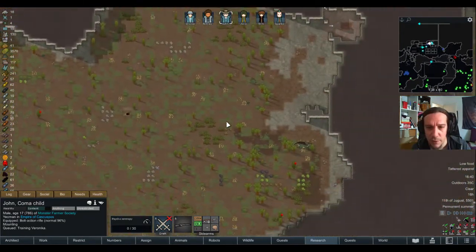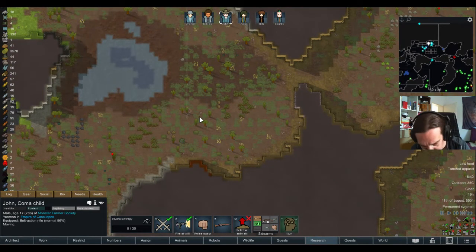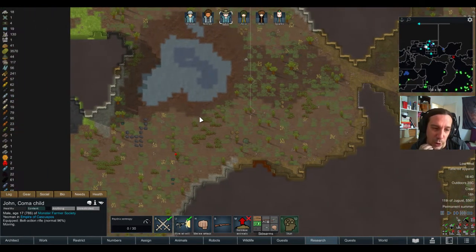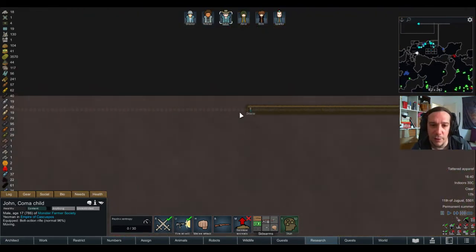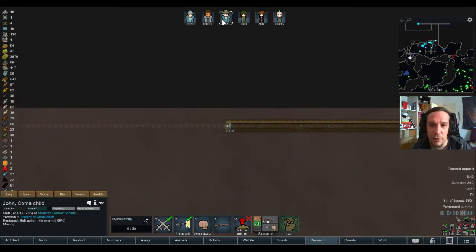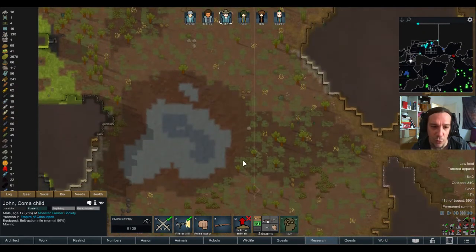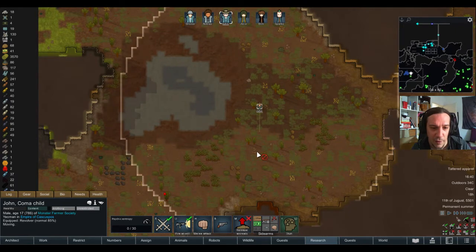Are there any other animals I can hunt? In larger scaled colonies it doesn't matter anymore — when you have enough hands, you can just let them hunt automatically. But I've also started to enjoy controlling them and letting them hunt animals manually. Let's hunt that squirrel.